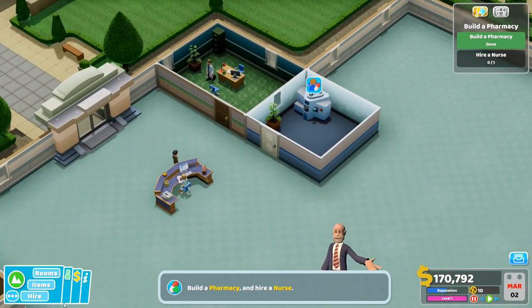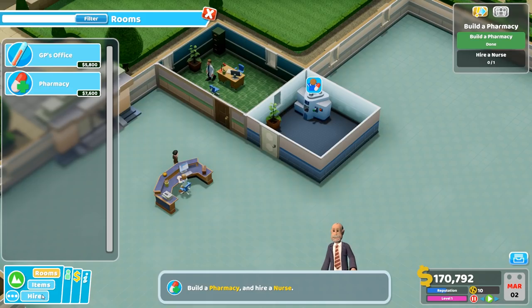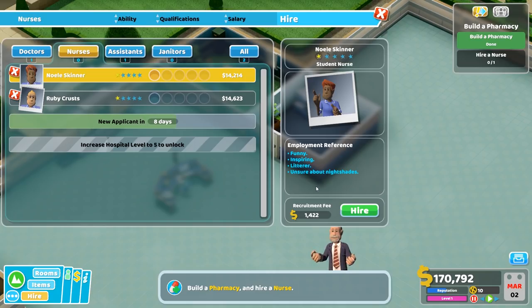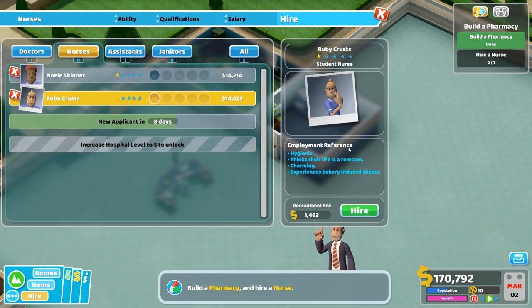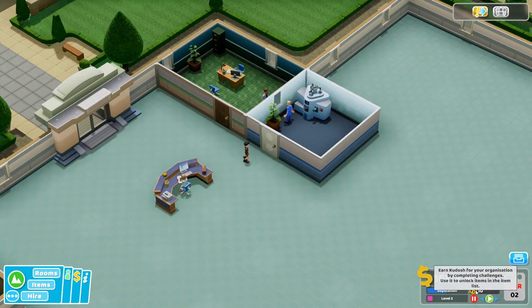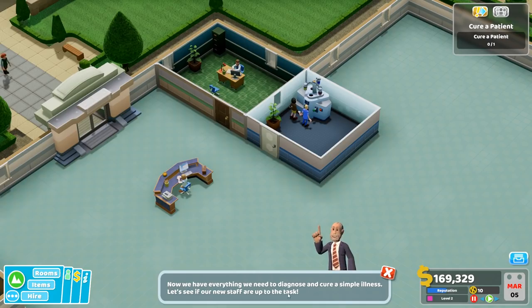Now we also need a person. Okay, room pharmacy - we need a nurse for this one. Hire nurses. New applicant - funny, inspiring, litterer, unsure about nightshades, hygienic, thinks their life is a rom-com, charming. Let's just go with this guy. Work in pharmacy. Begin! What are these Kudo coins? Earn kudosh for your organization by completing challenges - use it to unlock items in the item list.